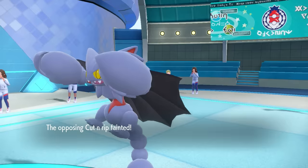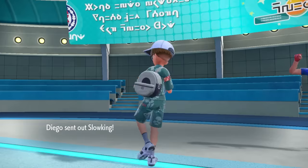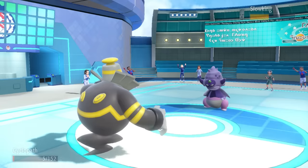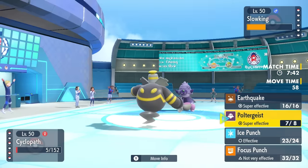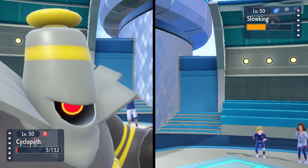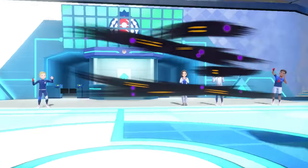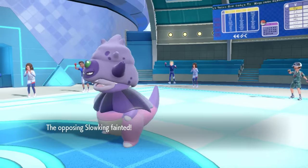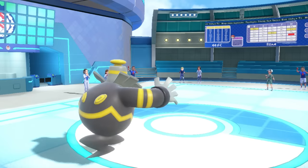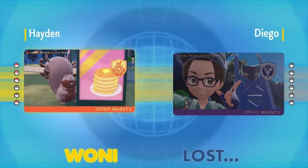That's all I needed — with Gliscor out of the way, the final mon is Slowking chilling at less than half health. If there's one thing I can do, it's be faster than a Slowking. Dusknoir doesn't generally outspeed stuff, but I can rip this thing's vest off and smack it in the face with it. That takes care of Slowking and that is the end of game one. Dusknoir actually doing some stuff here — super fun match. On to the next game.